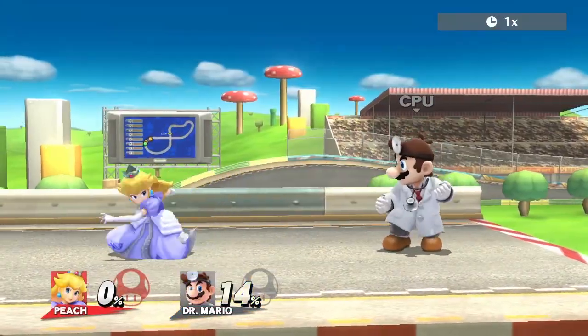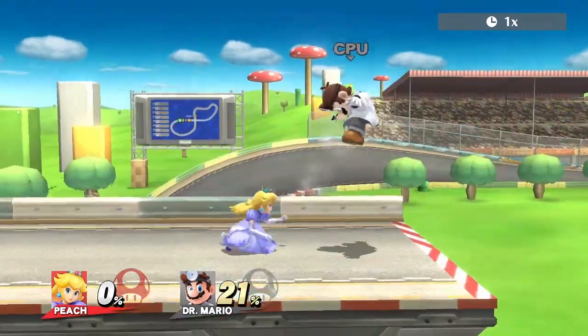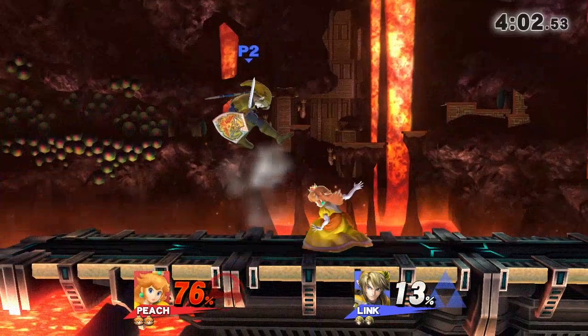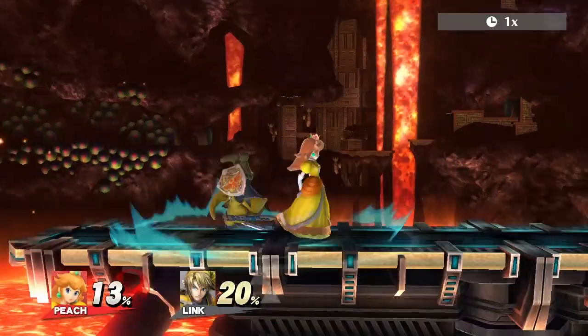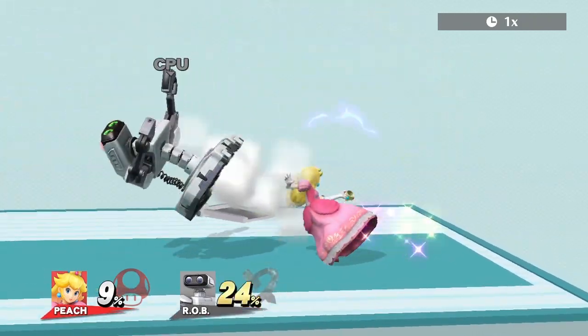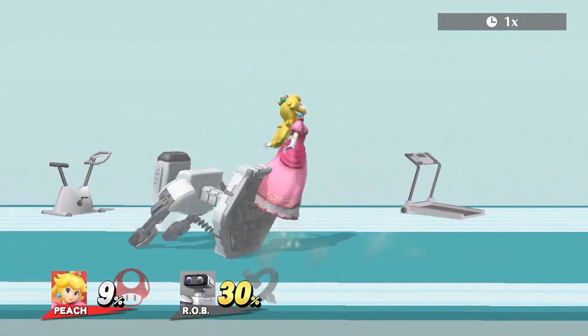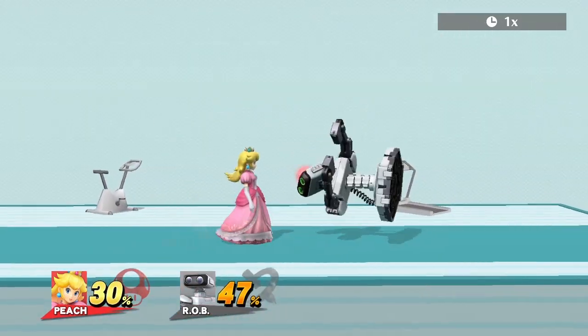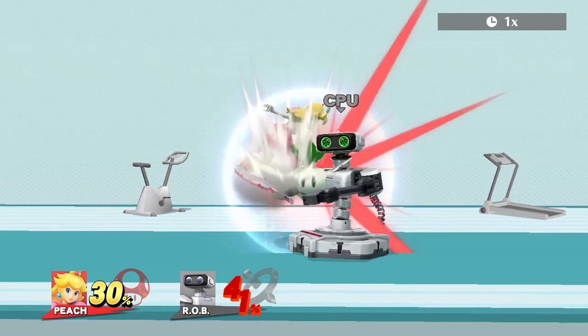Down tilt is another move that can potentially be a setup, although this would require the opponent to miss their tech. If they do, you can follow their DI then footstool them into a neutral air lock, then begin the combo. A floating forward air at low percents can lead into a neutral air lock if they again miss their tech. Peach's turn-ups can also be a setup as well, from a short hop down throw, then footstool.